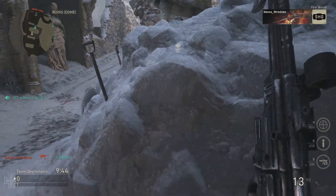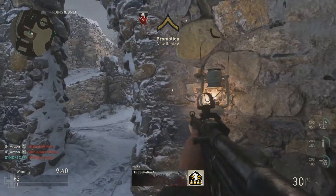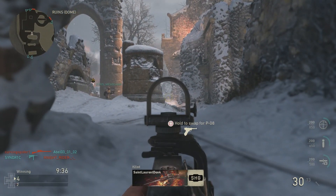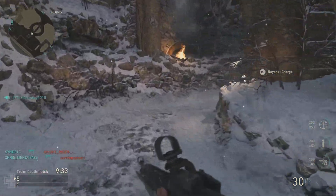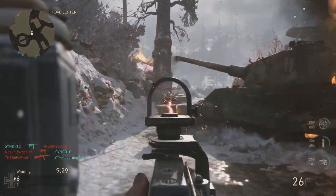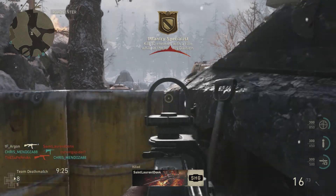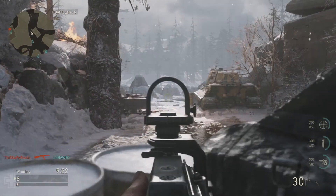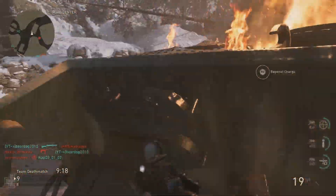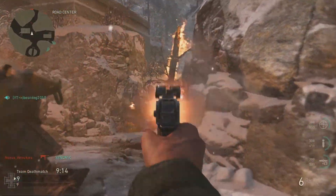Hey guys, it's Argon here. As many of you know, the Call of Duty World War 2 private beta started a day early, which means everybody's been getting their hands on it. One thing I saw in somebody's stream chat was the question: does quickdraw really do anything? Some people had the gut feeling that maybe quickdraw wasn't doing anything, so I thought, let me go test it out.